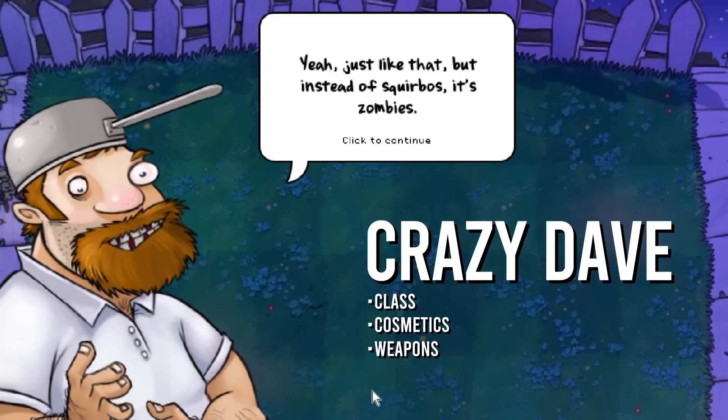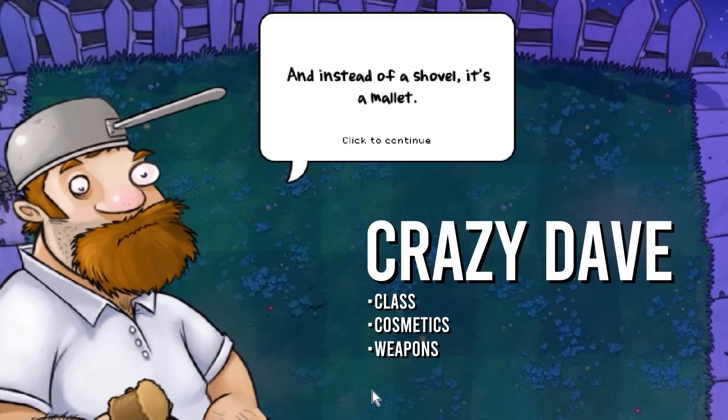We want to capture the essence of Dave — from what he looks like, his skills and abilities, and the way he would play. To begin our Badlandian cosplay of this wabby-wabbling warrior, we need to choose a class for our faithful foundation.